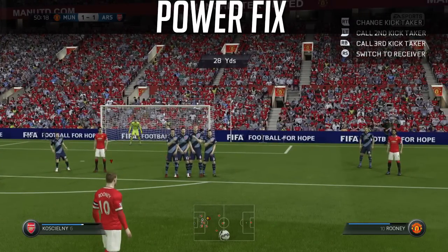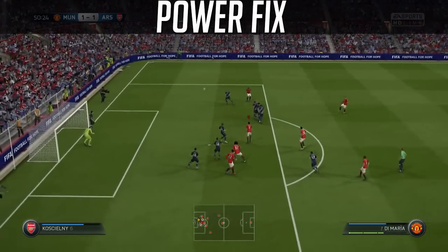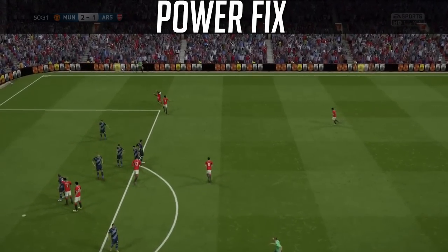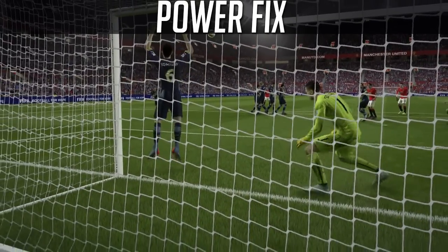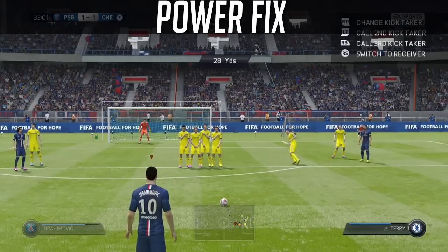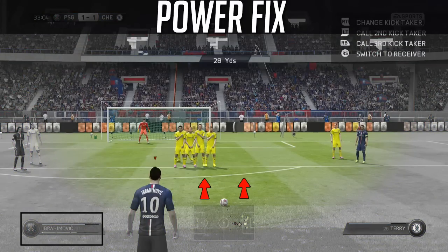We've got the power fix — one of the significant changes in FIFA 15 in terms of free kicks. This flies into the back of the net, and it's just building off the all-purpose. Nothing changes outside of needing a little bit of extra power. You're still using the exact same aiming procedure. This is from about 25 to 29, maybe even 30 yards out. You're not using any extra commands; you don't need to drive the ball — you're just placing it into the back of the net, still holding forward and upward on the left analog as you fill up the power bar.